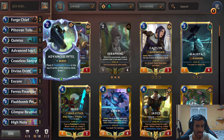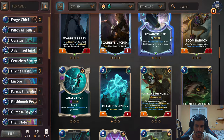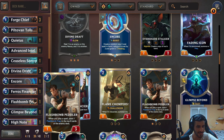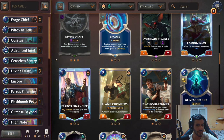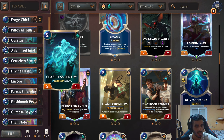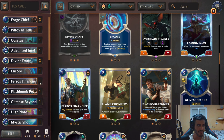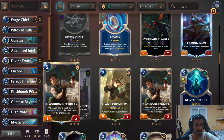Piltover Tailstones — I'm not that sure about it quite yet, so we'll skip over it. Same with Quietus. Advanced Intel I need to think about, because it's card draw. We do want two drops, so we go over the two drops again. We have the Ferrous Financier and the Flashbomb Peddlers. Ferrous Financier is great — manifesting a six-plus cost spell is a new spell, technically. So I'm going to pick Ferrous over Flashbomb Peddler.